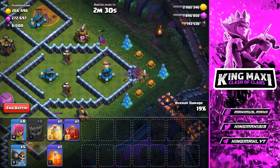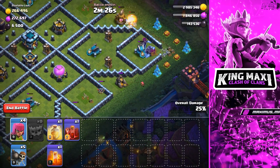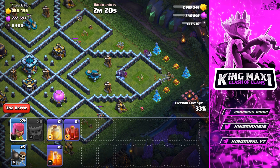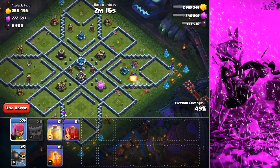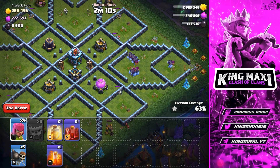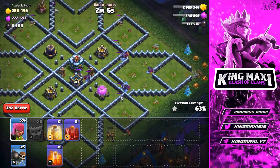If you have an effective tech drone, you can get elixir. You can get all the balance at 3 o'clock, you can get gold on the left side, you can get a scatter shot in the town. You can use the skeletons and scatter shots. You can get the balance with 2 scatter shots.